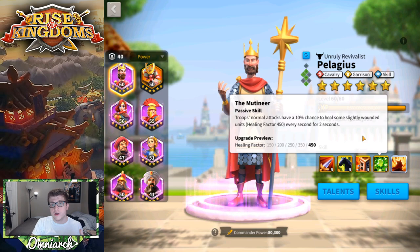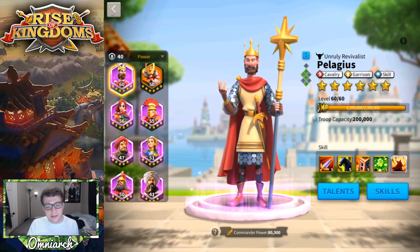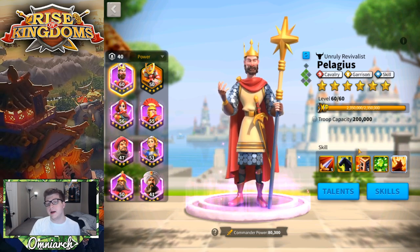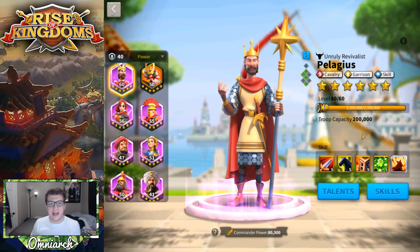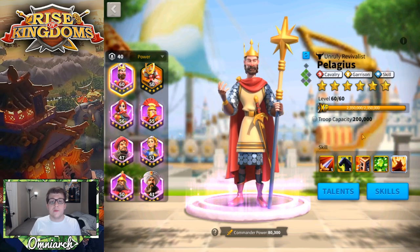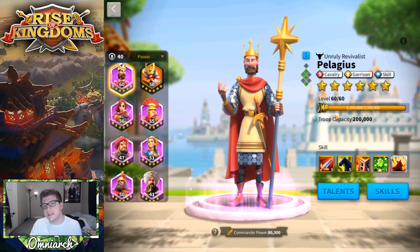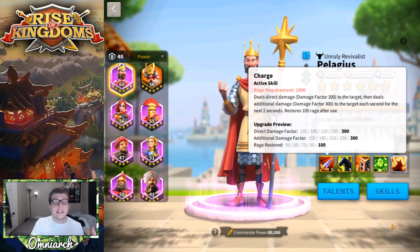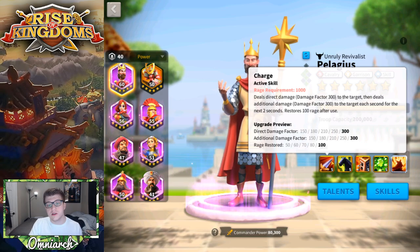His fourth skill gives a 10% chance to heal by a healing factor of 450 for two seconds — effectively about 900 healing — which is really powerful when it procs. Pelagius is a bit bulky for a cavalry commander, since cavalry is mainly a glass cannon unit type. What I like to do is focus on the skill talent tree to get his primary skill to proc as often as possible.